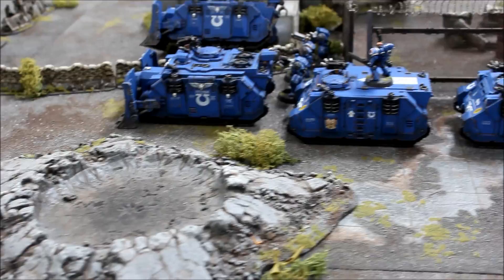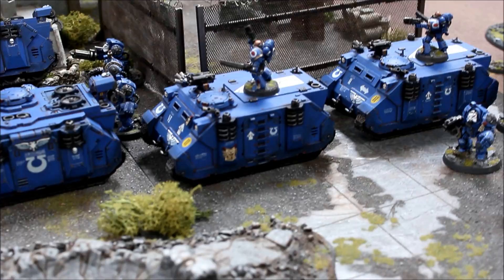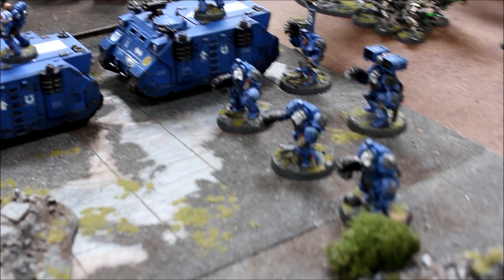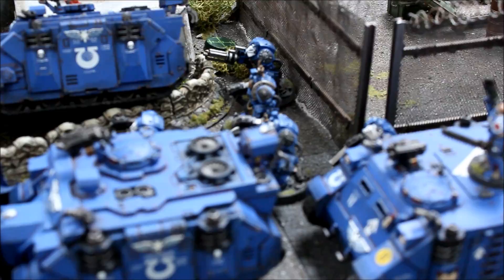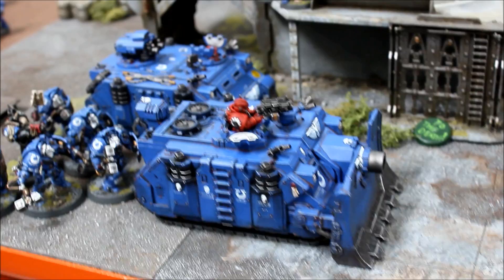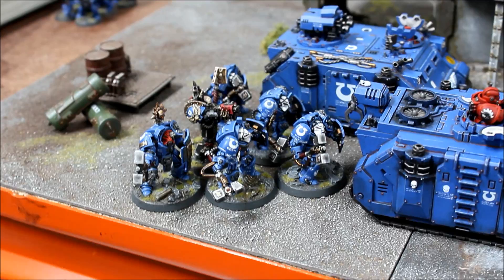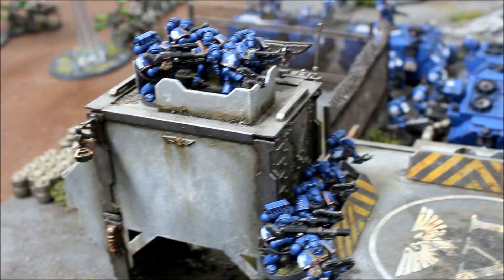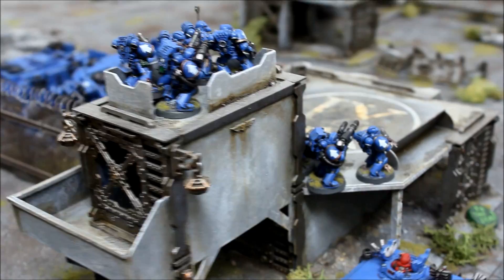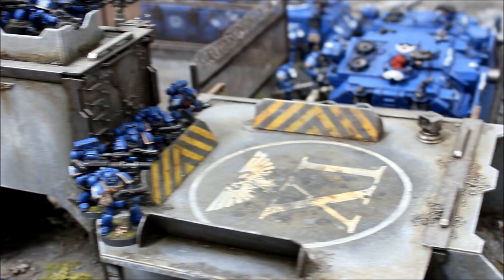Deployment for the Ultramarines: he's split his troops down into combat squads. The Sergeant and four Marines each are in the two Rhinos at the back, just hiding behind his Vindicator line. He's deployed one unit of Terminators at the back with the missile launchers, another unit of Terminators behind, and then two Vindicators looking up the table towards the bunker. Around the other side is the third Vindicator and the Razorback team. He's deployed the Assault Terminators with his Chaplain — that's the squad with the Thunder Hammers. He's put his two lascannon teams up in the bunker with a brilliant view up the table towards the Necron force. The Ultramarines are pretty strong — it's going to be a slow and steady advance with the Vindicators clearing a path towards the other objectives.